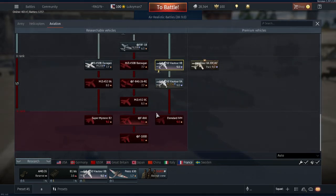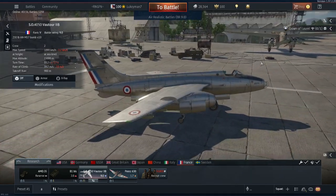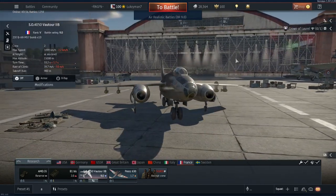Especially when you get to the 2A — I'll definitely do a video on that one as well. That variant gets guns, but even this one can probably outmaneuver some people, especially if you're at a higher speed at altitude.